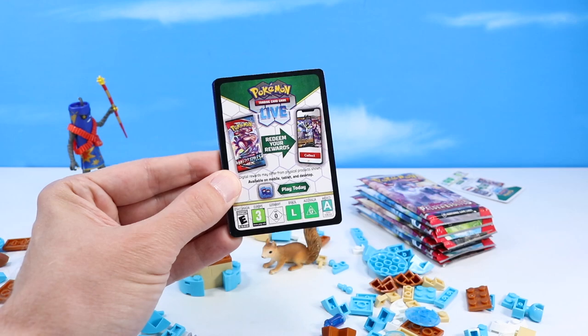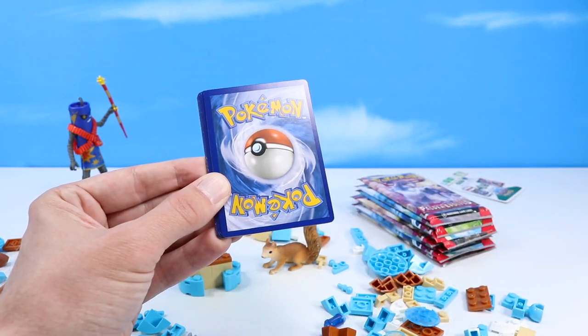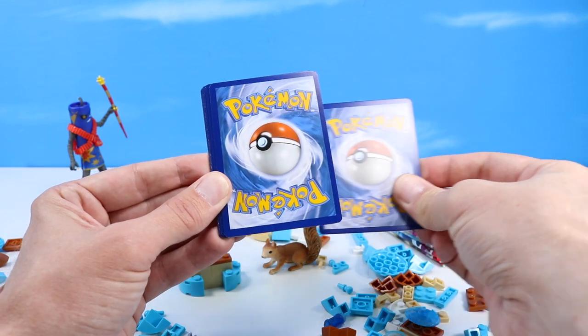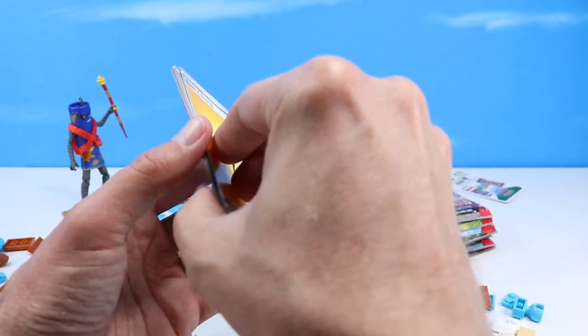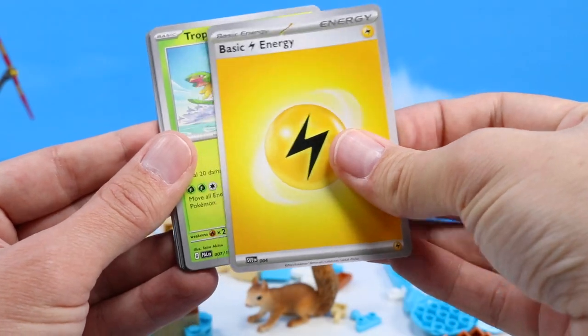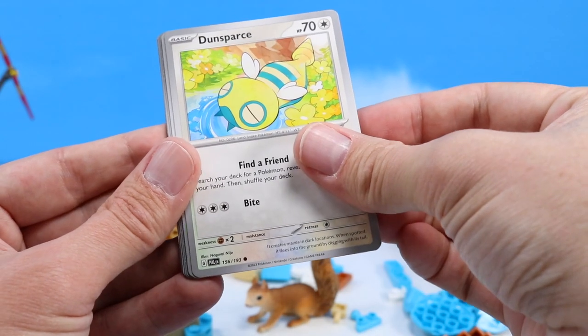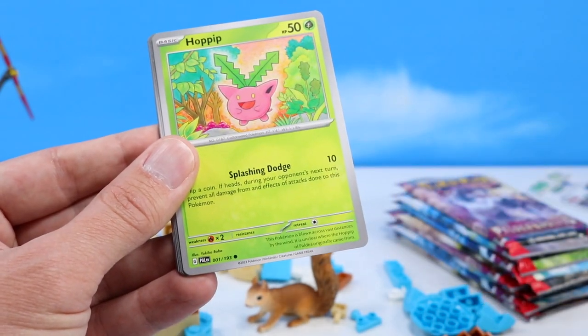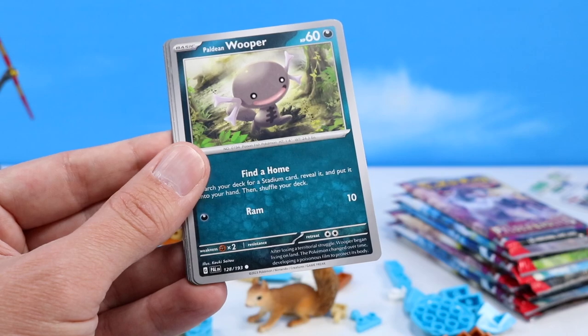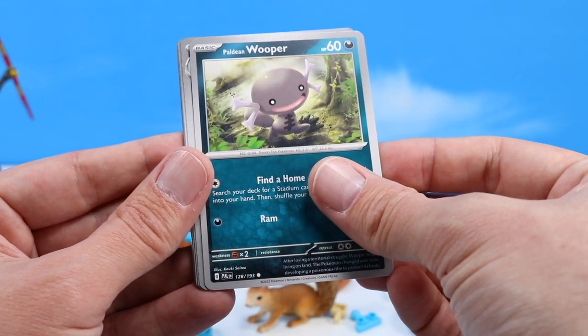Someone correctly showed last time the new way of pulling these — we take the top card off, then take this card, flip it to the back, just one this time, then flip around. Basic Energy — always helpful. Tropius. Dunsparce — I think I saw one on Pokemon Go recently. Hoppip. Wooper — oh, Wooper's so cute. Mega Constructs did an excellent Wooper back in the day, I believe.